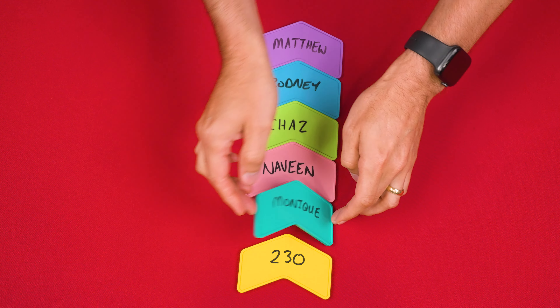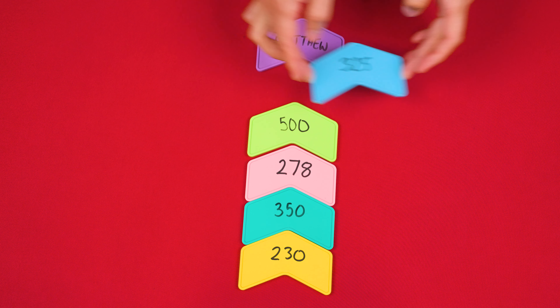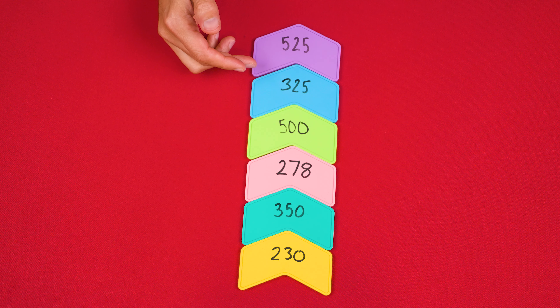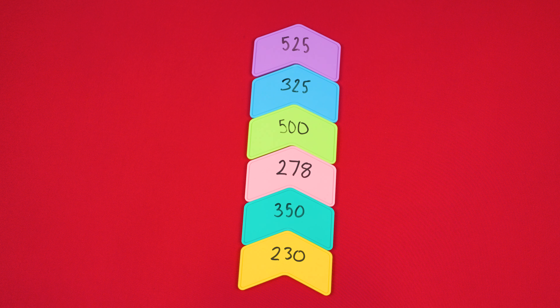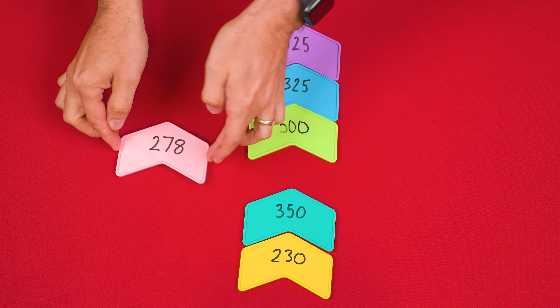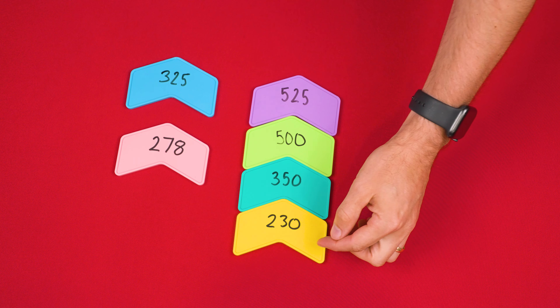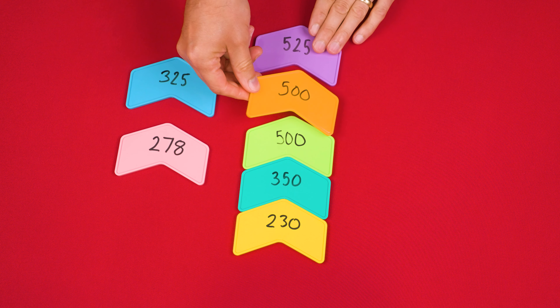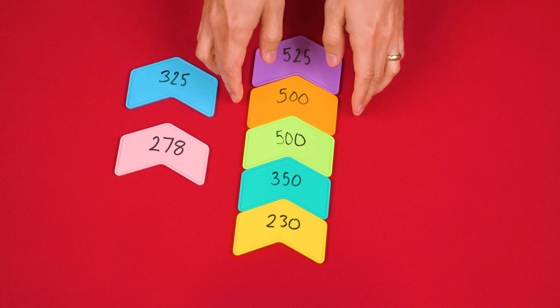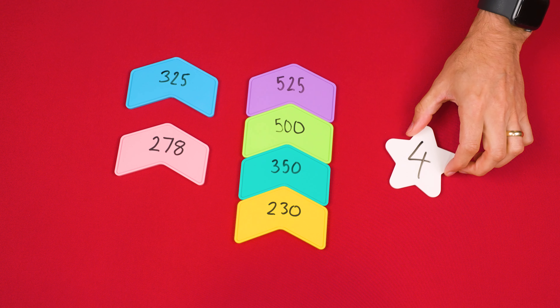Now it's time to move to the reveal phase of the round. Here you flip over the arrows one by one, starting at the bottom and going upwards. And when you're finished, you'll want to see values that go upward in order from lowest to highest. Any that break that order you set aside. When there's more than one arrow you could remove to fix the order, the players decide together which ones to set aside. For example, if we set aside this arrow, these three numbers are now in order. But we could have also just removed this arrow, and again they'd be in order. Here we only have one choice, so we'll remove this one. Now the arrows that remain do go in order from lowest to highest. Also, tied values are allowed and don't break the order. Either way, when you're done checking, the team gains one point for every arrow that remains in the column, and you write that total on the star.